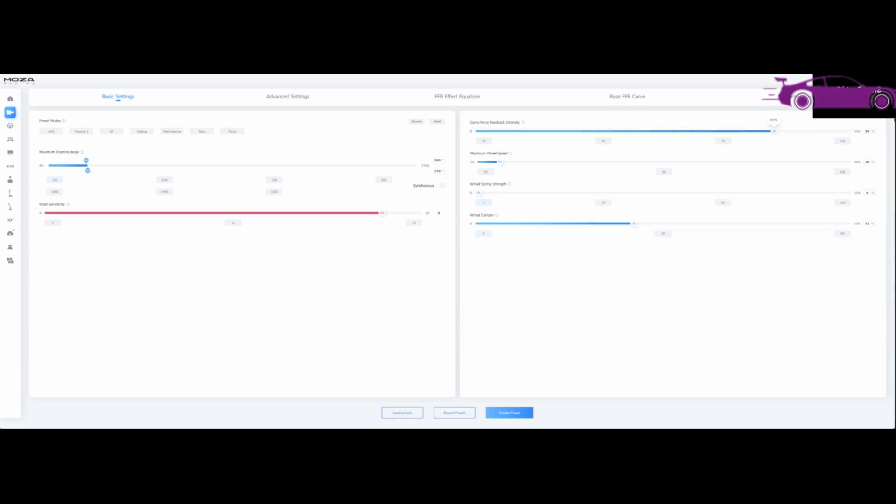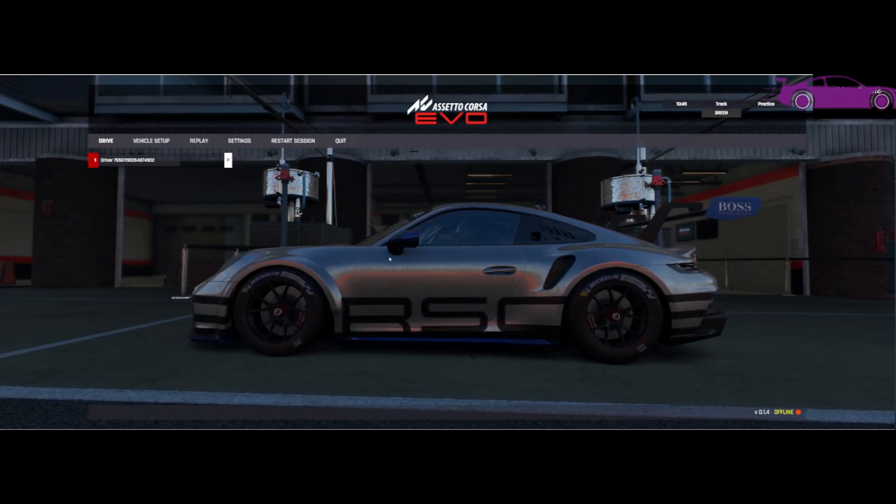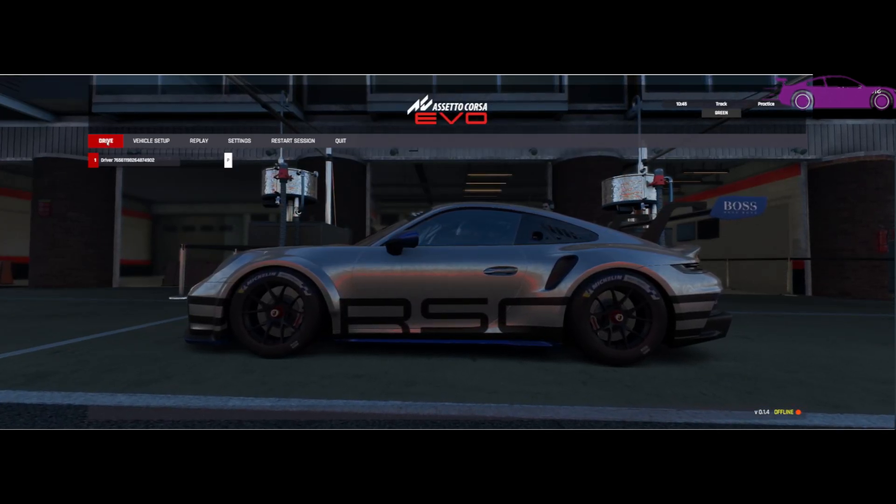So select your base and click on the Force Feedback toggle and reduce it, then apply the settings. But the problem is this would affect all your games, so keep that in mind — if you play ACC or some other games, the wheel would feel a bit loose. So I would still prefer the first method.